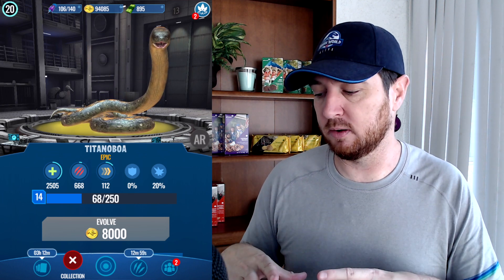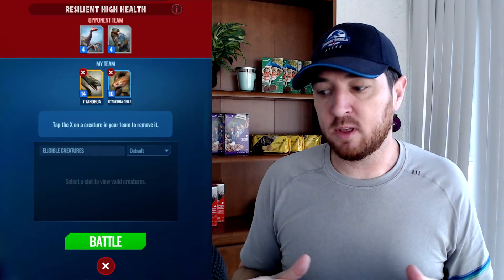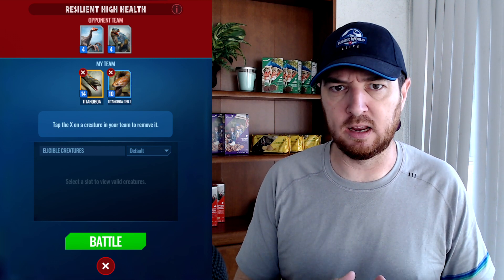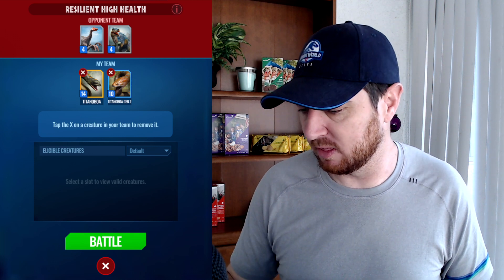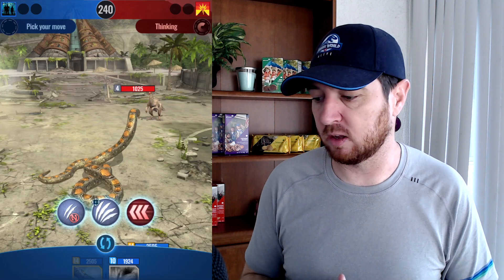I do want to show it in action because the animations are pretty cool. Unfortunately it is too low for me to take into the battle arena, but I can do campaign missions. For the campaign mission I've done the resilient high health one — I think this is like level three mission two — and I'm just going to run both snakes. I'm going to show off Titanaboa. So 2505 health — I should have no problem here. I'm hoping Titanaboa can just take out both of these figures.